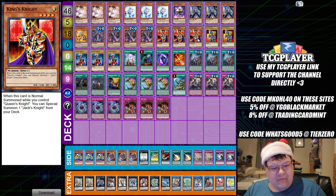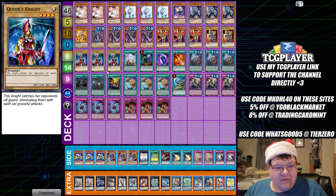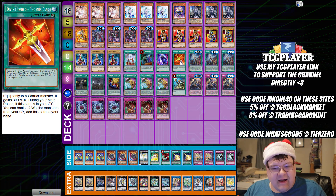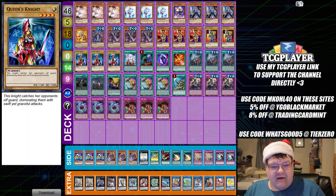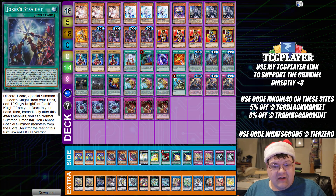We have triple King's Knight — on normal summon while you control Queen's Knight, you get to special summon Jack's Knight from your deck. Yes, Jack is in fact a brick, but that's fine. Triple copies of Queen's Knight round out the eight basic knights. We have one Durandal, which lets you search good stuff. One Called by the Grave, one DDR, and one copy of Phoenix Blade. Then triple copies of Joker Straight — discard one, special summon a Queen's Knight, add a King's or Jack's Knight from your deck to your hand, and then you can immediately normal summon one of them. So you grab Queen's Knight, normal summon it, then King's Knight triggers to get Jack's Knight — capitalize off of that, which is actually pretty good.